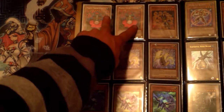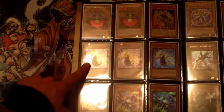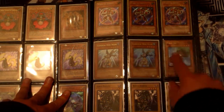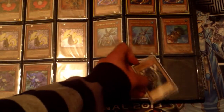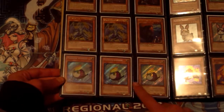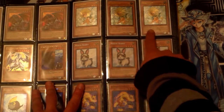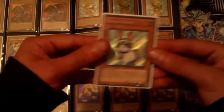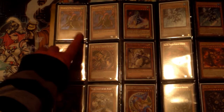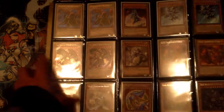Over here we've got a gold rare Tidal, Dragon Ruler of Waterfalls, Brotherhood of the Fire Fist Dragon, Seahorse, Bujingi Pavo — sorry, those never really caught on. There are three secret rare Wind-Up Rabbits — I love those things. Fiber Jar, A Hero Lives, and these are actually a playset of Dual Terminal Force Raiders, which used to be pretty expensive. I've got three Dragunity Guards up here, two gold rare Light Pulsar Dragons, a gold rare BLS, and three of the awesome Rainbow Kribos.